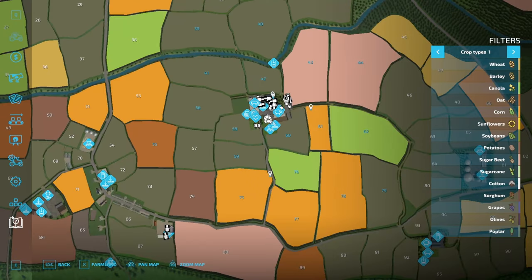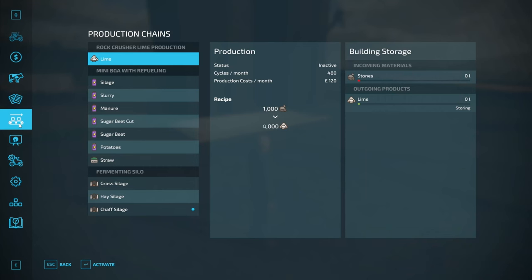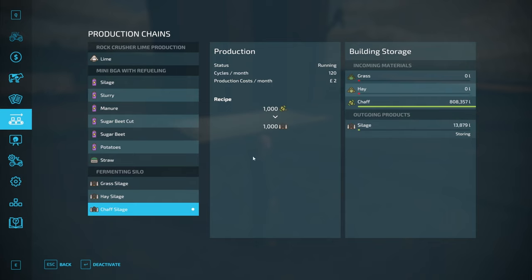We have our silage fermenter which has been working since the last video - there's almost no game time since then. It's doing 120 cycles a month, which is 40 cycles a day, so we're producing 40,000 litres of silage a day. It's going to take 20 days to get through that, which isn't great. Who votes for a bit of turbocharging on the production? We might have to put a second one in.